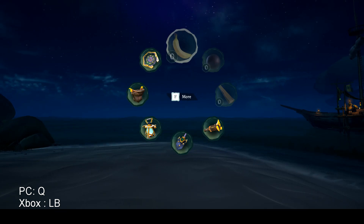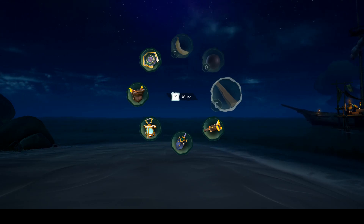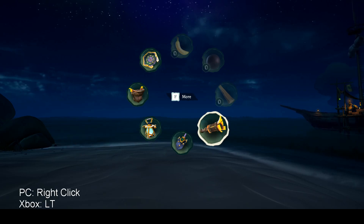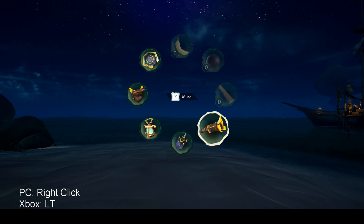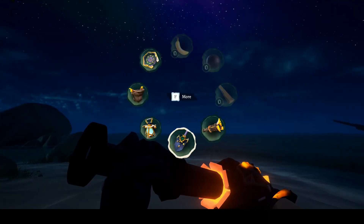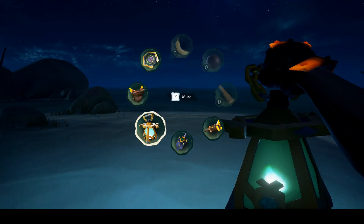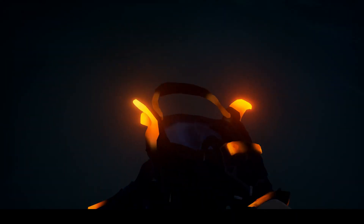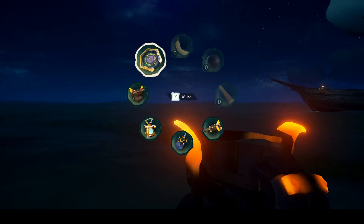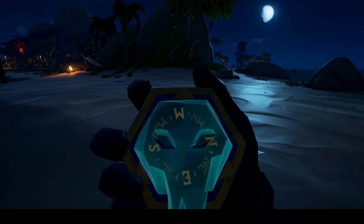Now let's bring up your inventory wheel. Your limited supply items are bananas, used for restoring your health, cannonballs, and planks of wood to repair your damaged ship. Next is your spyglass, used for scouting — right-click to zoom in on selected areas. The shovel is used for digging up treasure. The lantern helps you see at night and is used in riddles. The bucket is for bailing water out of your ship. The compass not only helps you navigate the world, it is also used in riddle voyages to mark how many paces you need to dig.